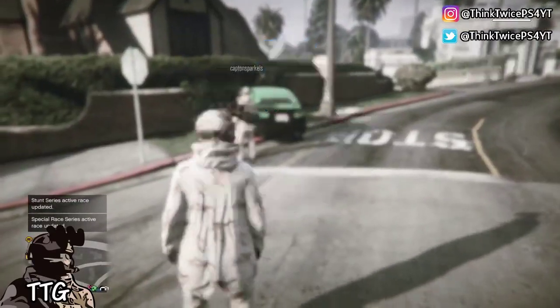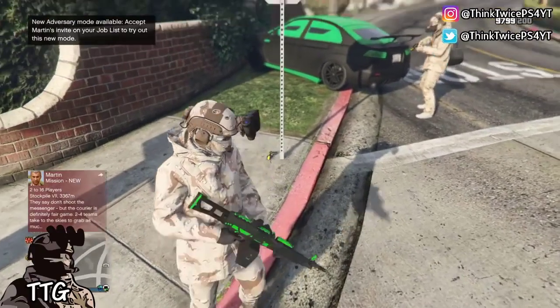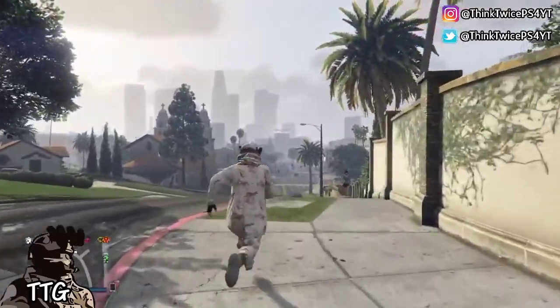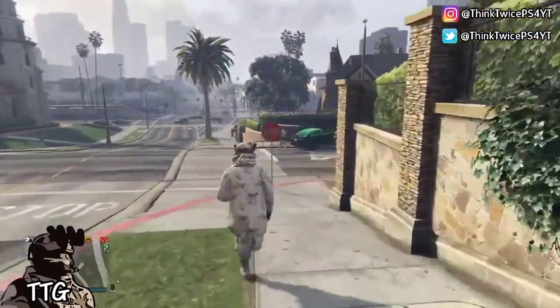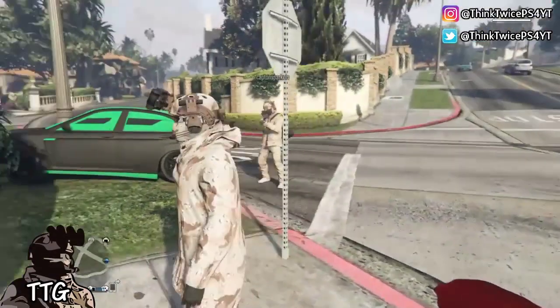Now what you want to do is get your taser and drop it on the ground. You want your friend to watch the taser to make sure it doesn't despawn. Drop your taser, then kill yourself. Once you do that, run back over and pick up your taser.